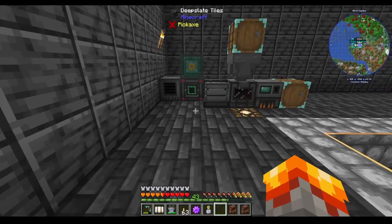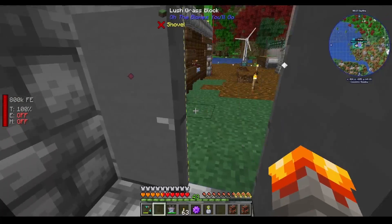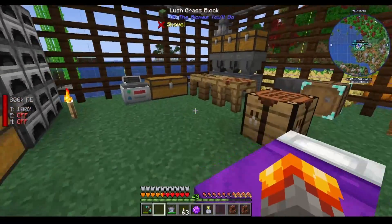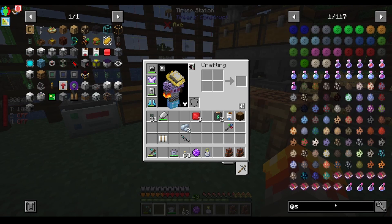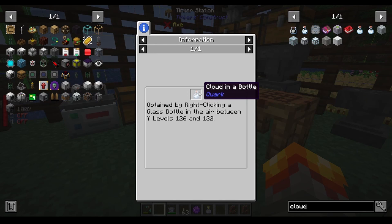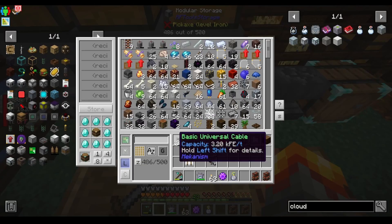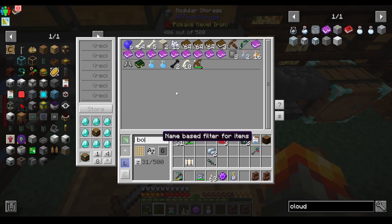I'll show you something cool — something I've been meaning to do. There is something called cloud in a bottle. This lets you actually build stuff up in the air. Who wouldn't want that, right?